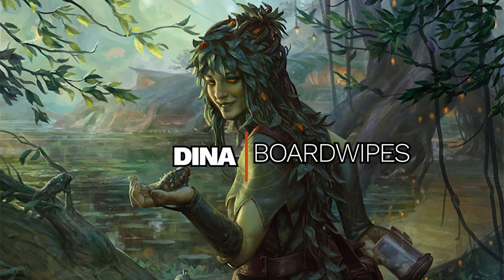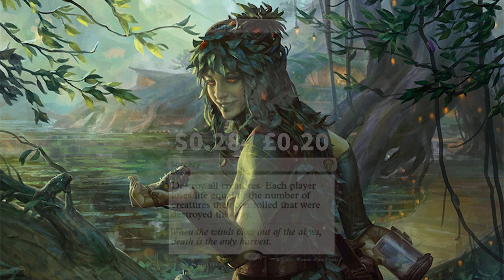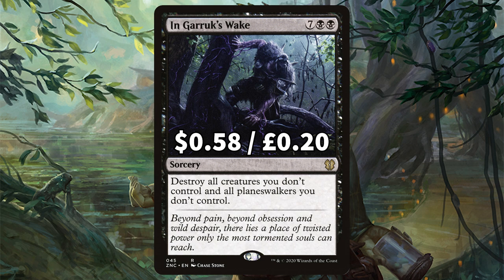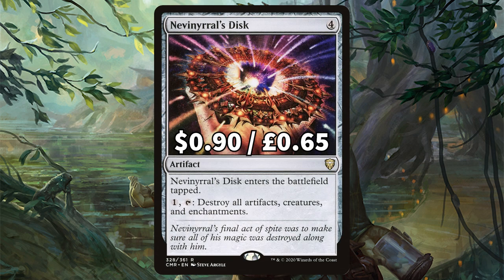While we're still talking removal, we've also got a couple of board wipe options. First is Deadly Tempest, which is perfect for Dina — it destroys all creatures and each player loses life equal to the number of creatures they had. Next we have In Garruk's Wake, which is pricey but gives you a one-sided board wipe, which is just perfection. For the third and final board wipe we've put in Nevinyrral's Disc — have that finger on the trigger at any time to destroy all artifacts, creatures and enchantments.